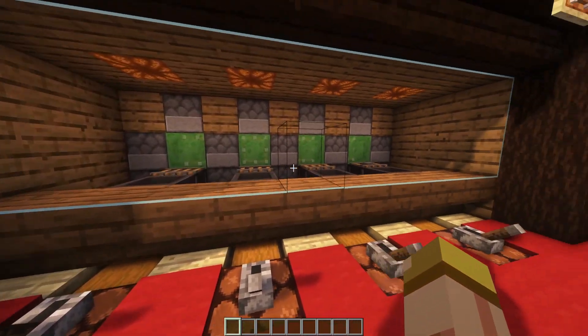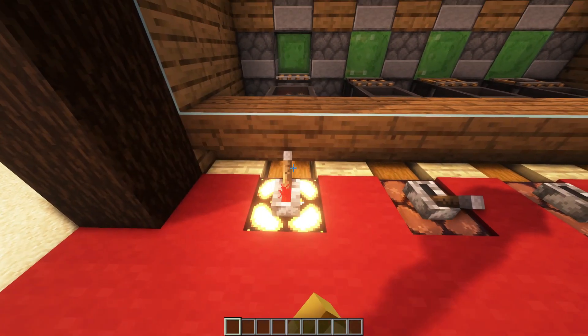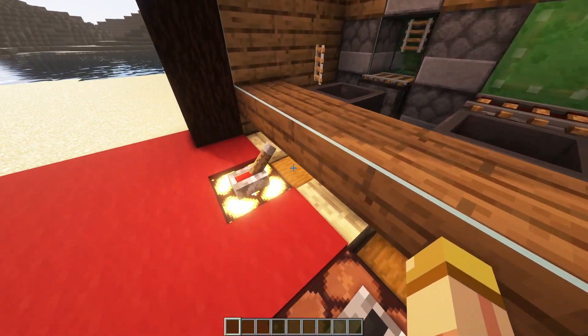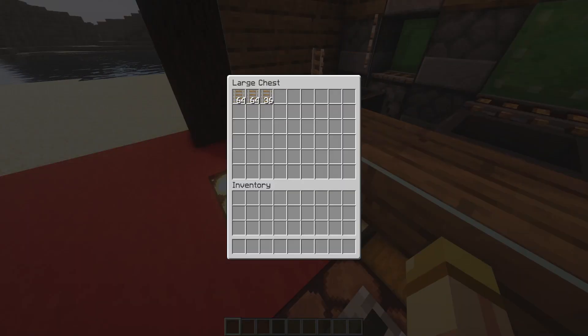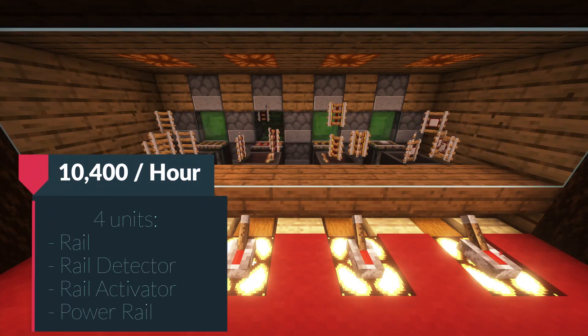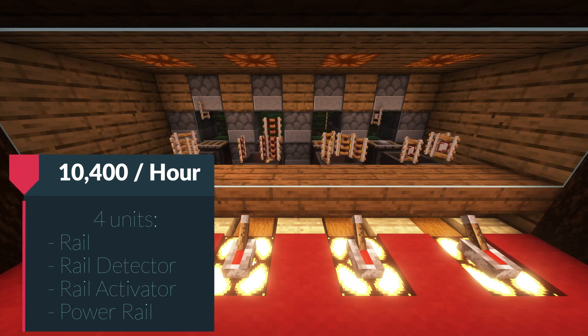To start the system, all you have to do is hit that lever and the duping of the rails will activate, sending all those items into the hopper directly into that chest. The rates are crazy right out the gate — you're talking about 10,400 per unit, which is awesome.